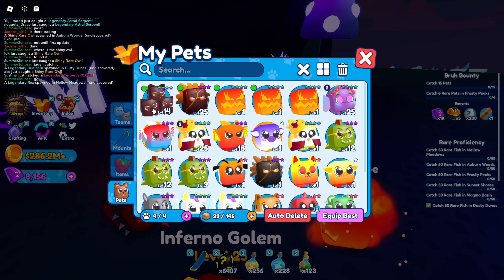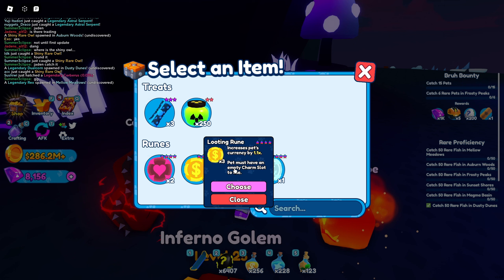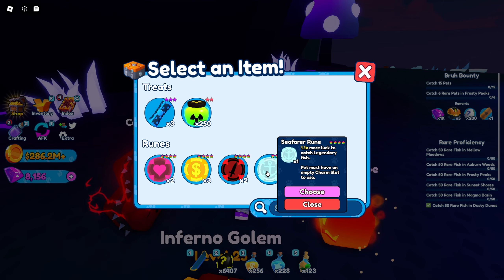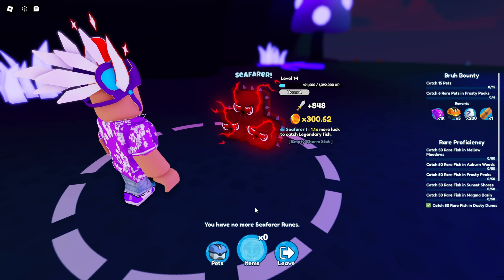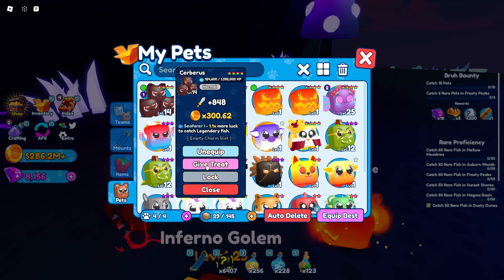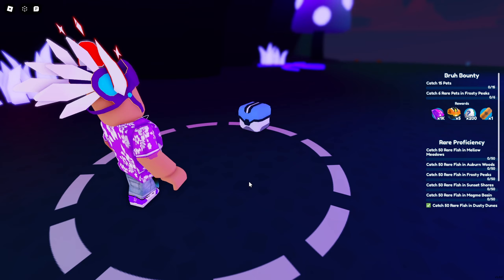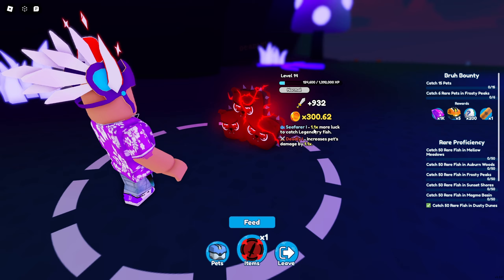We didn't get to make that one shiny, but I want to put some runes on it. This one increases coins by 1.1x, this one gives five more health, this one gives damage, and this one gives fishing luck. I think we're going to put on the fishing luck rune — that's actually really good. Then we'll also add the damage rune. After feeding those on, it now does 932 damage. That's a really solid pet.